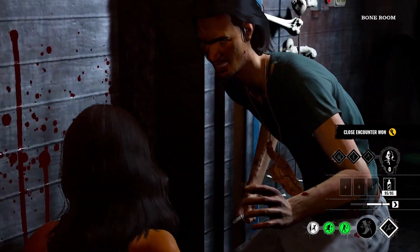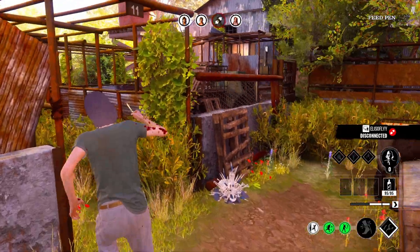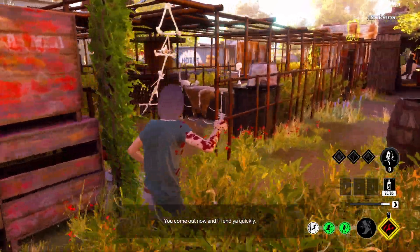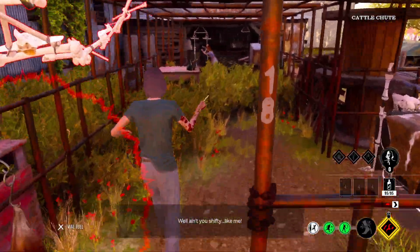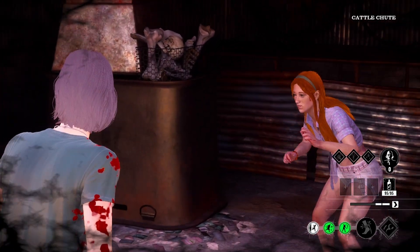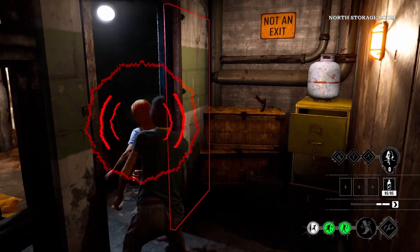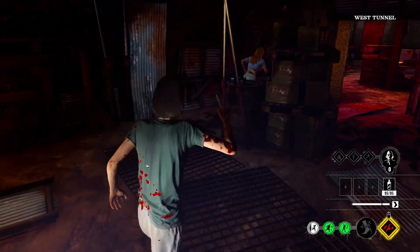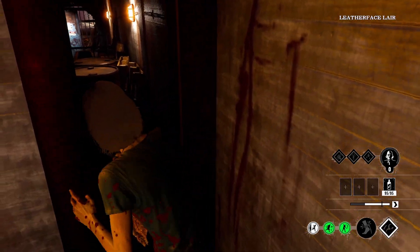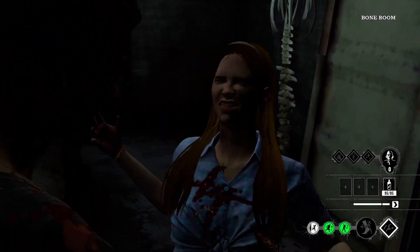I wasn't ready for that. I won the encounter. I'm going to run Slaughterhouse — check on it. Still got padlocks over here so this is fine. I see Connie. Why do they keep wanting to fight me? Damn! I'm gonna get you for that. I'm not gonna give her the chance. Get done, Connie. Rest in peace.